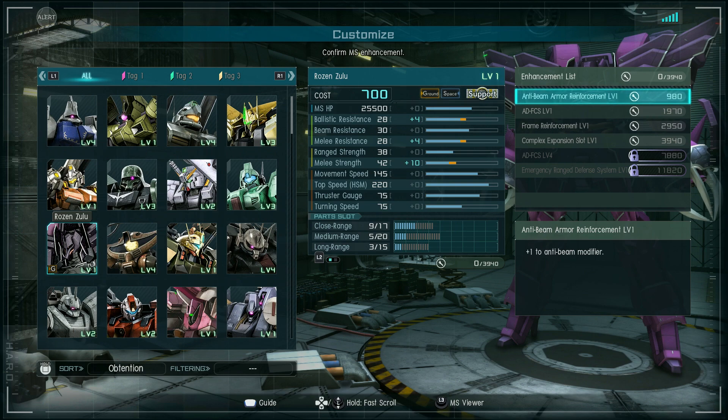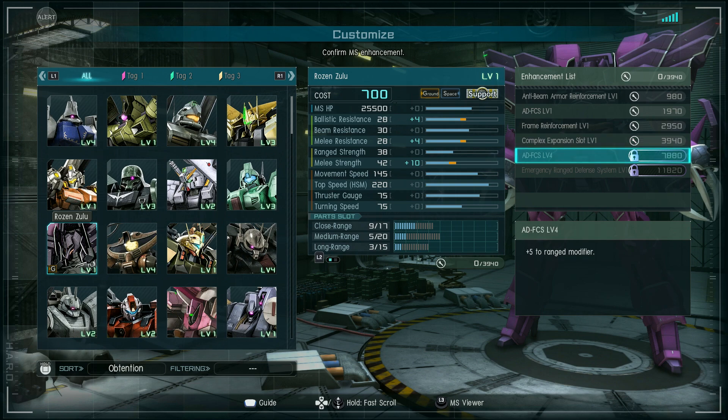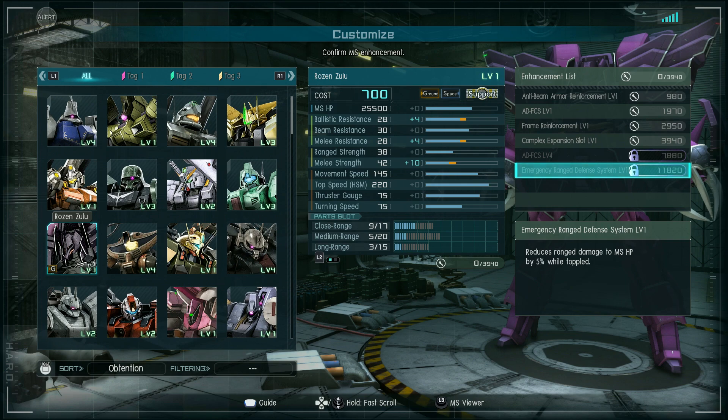Let's take a look at the enhancement list. Okay, at the first level it has anti-beam armor reinforcement — one extra point of beam defense. ADFCS level one, which is one extra point of ranged mod, bringing it up to 39. Frame reinforcement adds an extra 100 hit points, so 25,600. Complex expansion slot adds one slot to each of the three types. If you spend to break the first limit, you can get plus five ranged modifier, bringing it up to a total of 44 without parts. And emergency ranged defense system reduces damage from ranged weapons by 5% when you're knocked down. It's not a bad setup.